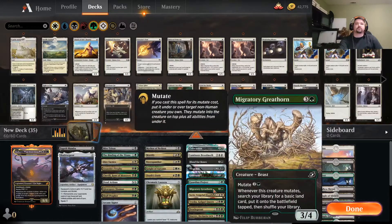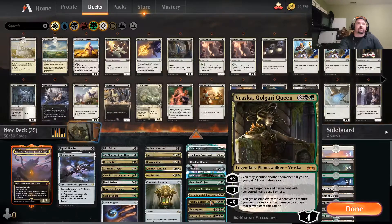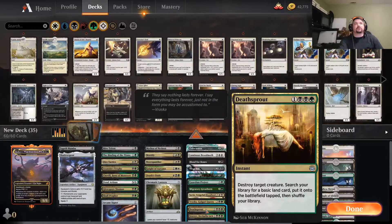Guardian Project, amazing. Greathorn, amazing. Sorin is one of the key players in here. He is always bringing stuff back, gaining so much life. Card advantage definitely. I've won the game a couple times off that minus nine. Deathsprout, just a good removal spell altogether — gets you a land out of your deck as well.